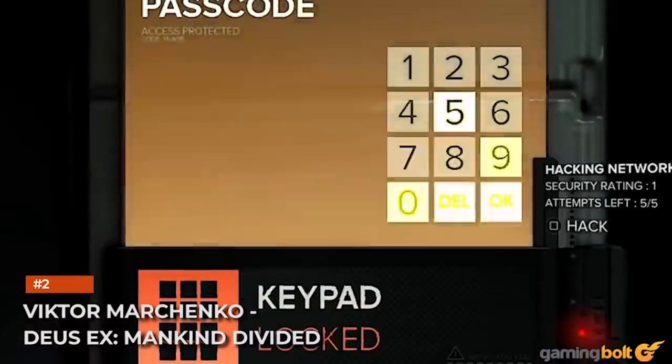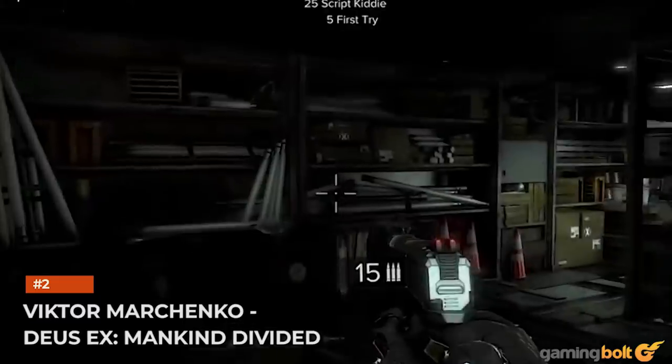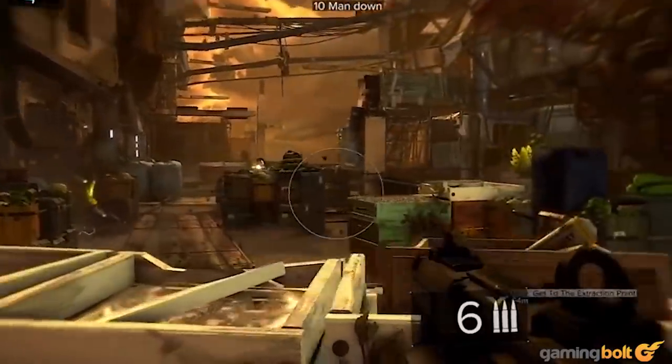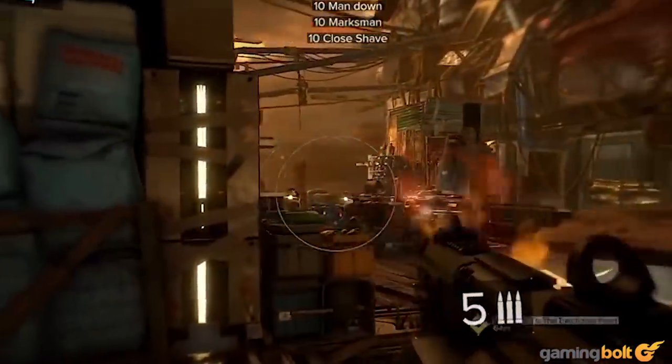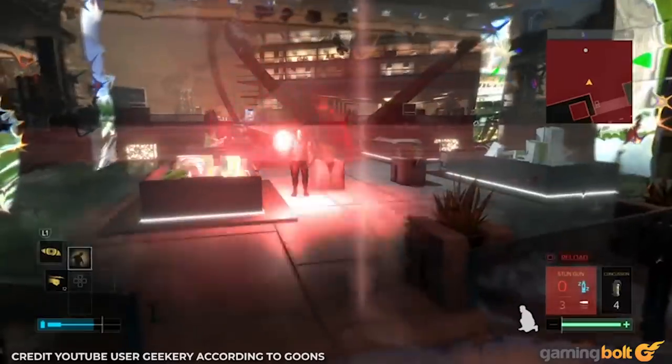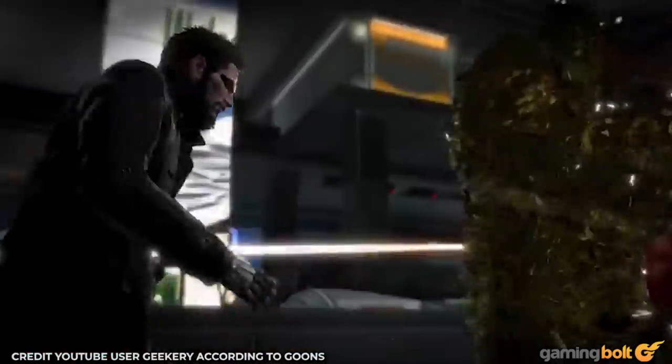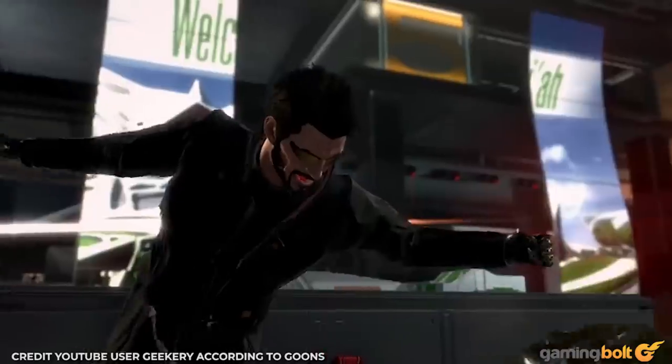Victor Marchenko. Deus Ex: Mankind Divided. As imposing as Victor Marchenko can be — though we'd expect a bit more from the final boss of the campaign — he's actually pretty easy pickings. If you choose to fight him and manage to get an EMP grenade off while still hiding, it's just a matter of walking up and taking him down with stealth. You can even go with the non-lethal approach, but where's the fun in that?